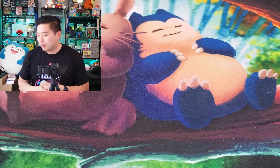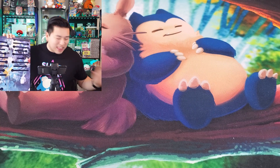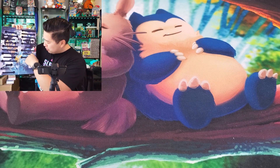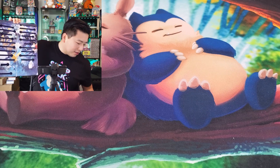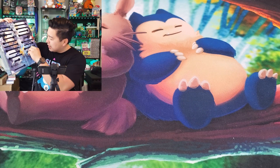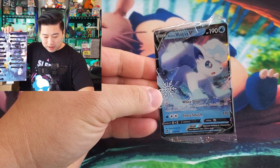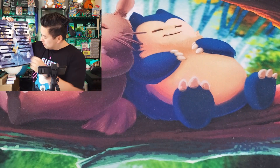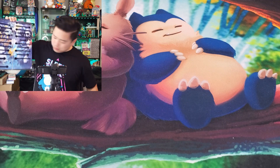I'll try to upload this by around 4 PM or so. We're just gonna get into it. We have a product to open, but first we're going to get through the rest of the Pokémon holiday advent calendar. For the 22nd, no food today sorry, we have the Alolan Vulpix V with the stamp.